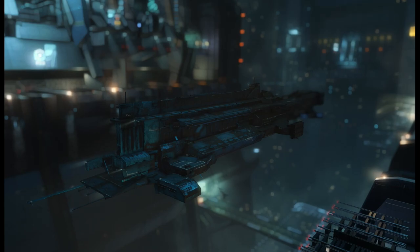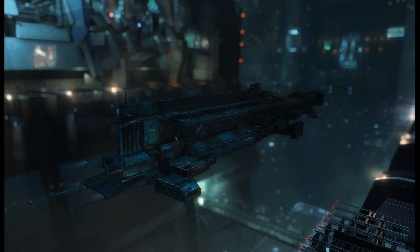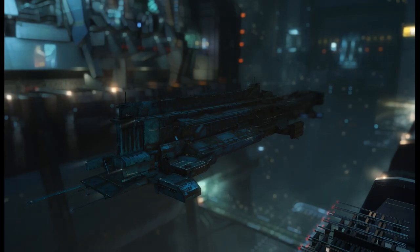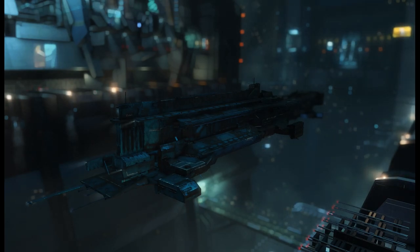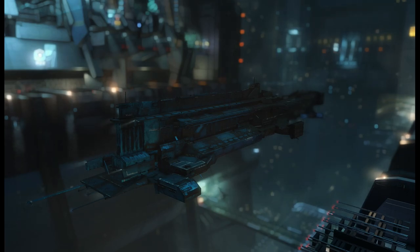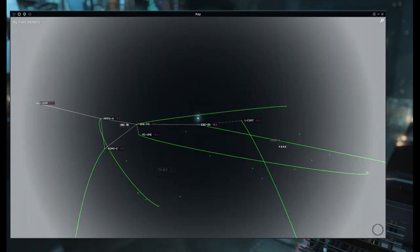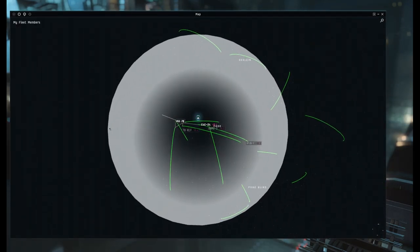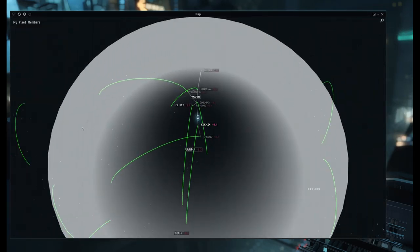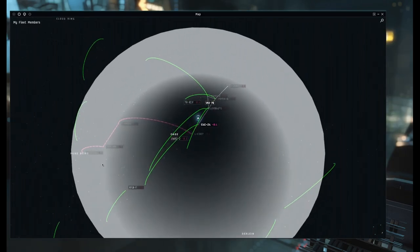The other thing is jumping, which is the major advantage of a capital — the ability to instantaneously insert yourself into a particular location. For the majority of people at first, you tend to just go where the FC tells you with provided cynos. You're mainly trying to see if you're in range of something. A quick way to check: when you're sitting in a carrier and open your map, there'll be a big gray bubble showing your current jump range and the systems you can reach.